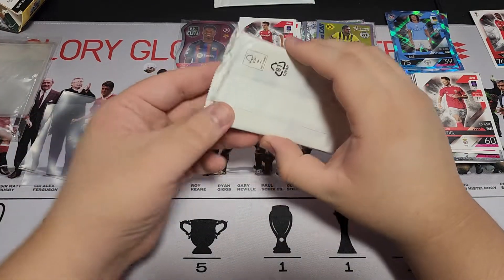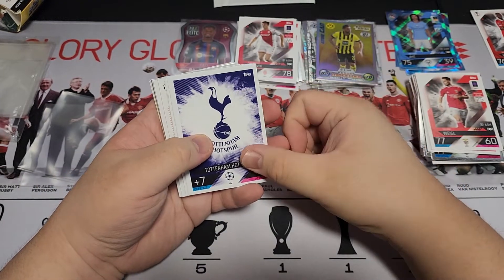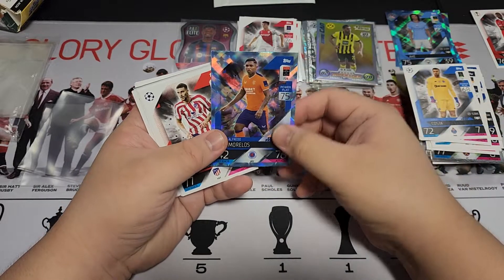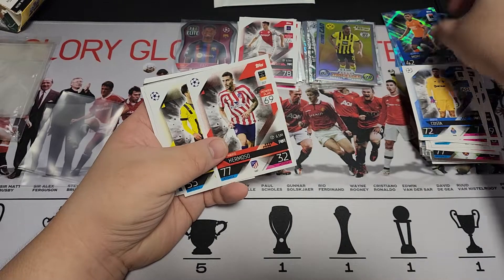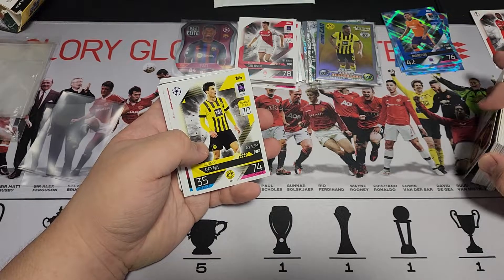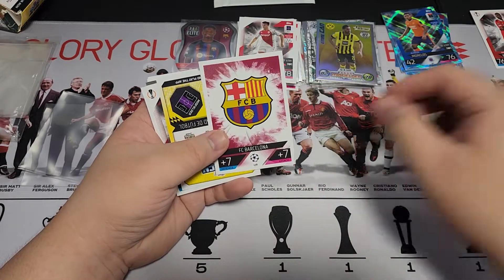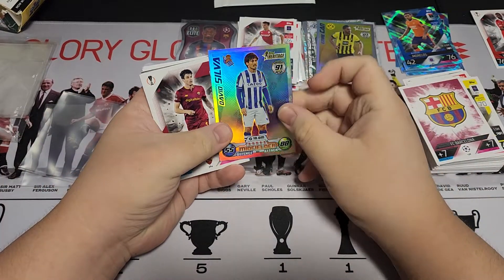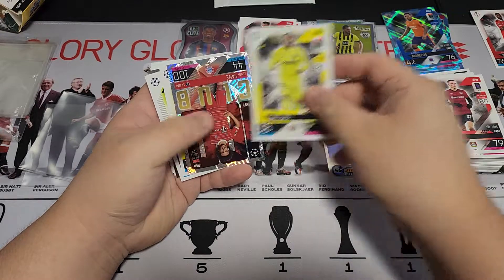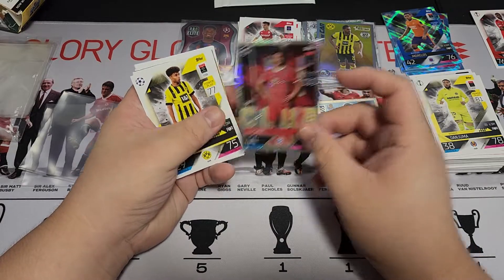Okay, last one! Spurs, arribu! Nono Mendez, Diego Costa — oh, we get Morelos crystal parallel, Hermoso. Previously when I opened, I think I got three Man United parallels and that was it. I wanted more Man United parallels, still haven't got any. Reina, Passenoir badge, heritage, David Silva, Ibanez, Ritz, Dan Juma — another 100 Club but it's the same one — Leroy Sane, Adeyami.